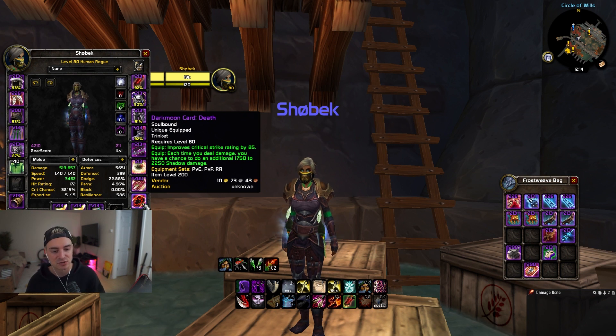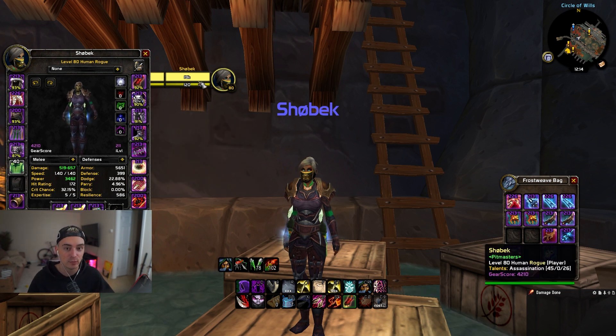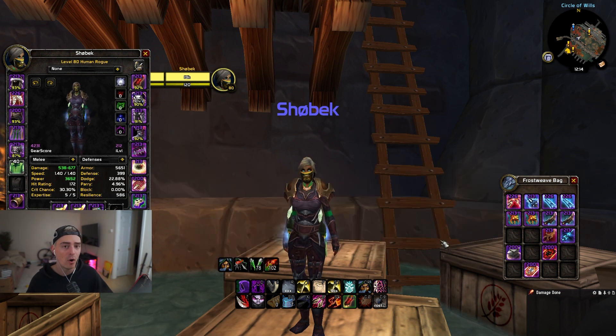When you are double DPS, burst is really important and you need every burst you can get. This card being off-GCD is just really good, and you're getting the benefit of crit. Remember, when you crit with your auto attacks you're going to be regenerating energy, which is huge. So the 85 crit is not a dead stat whatsoever — it is really, really good.